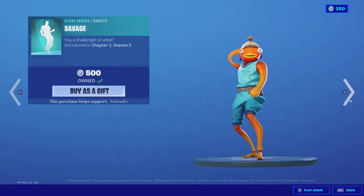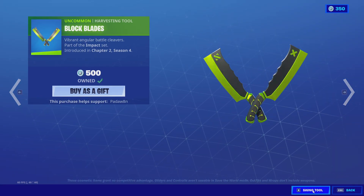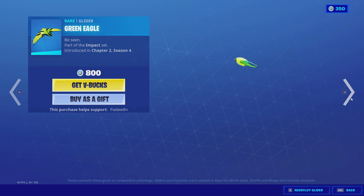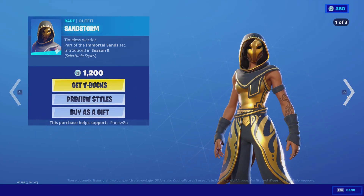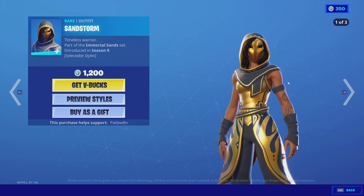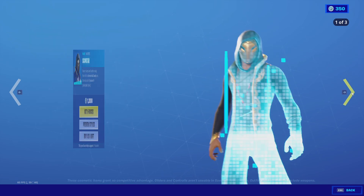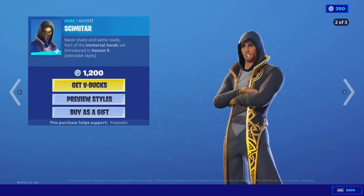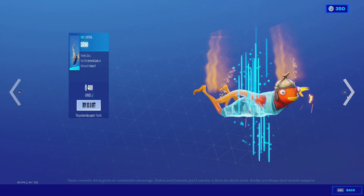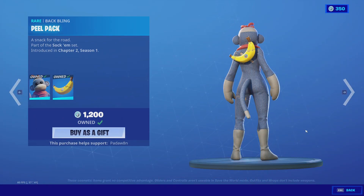Alright, we got the Savage emote — this looks so good on Fishy. We got the Kira skin with the Impact Green backbling and the Block Blades. The Green Eagle, the Scarlet Commander, the Crimson Elite, the Sandstorm with this style and then this alternate style. Then we got the Skimmy Tar with this style, then the mask, no mask, and then no hood. We have the Emblem Wrap, the Chrono, and yeah, that's it.